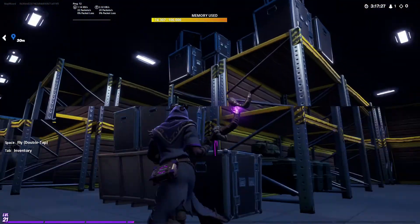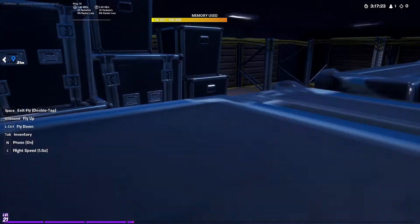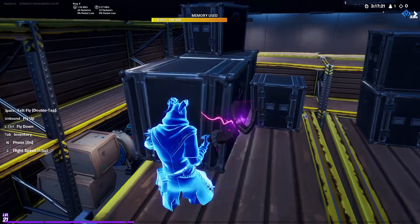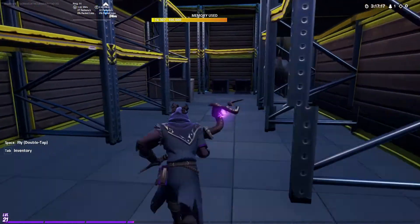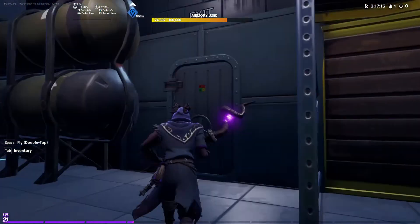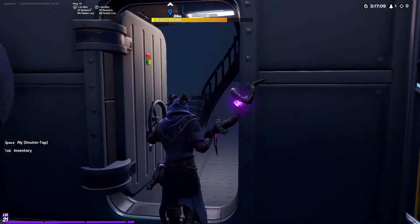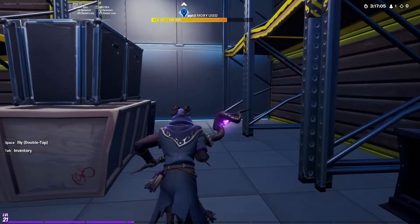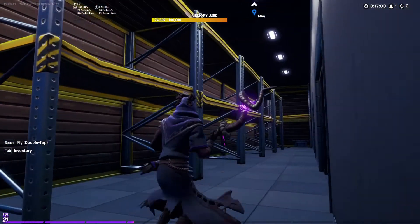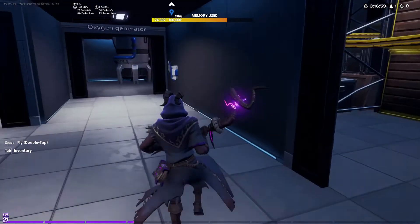I want to create space to hide and bring dynamic for hide-and-seek style shooting. This area directly connects to one of the secret entrances and the second floor via those stairs. I think it turned out well — it's just a matter of putting the props now. The lighting is done, so I think it's in pretty good shape.